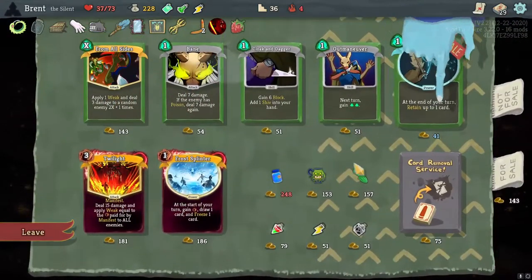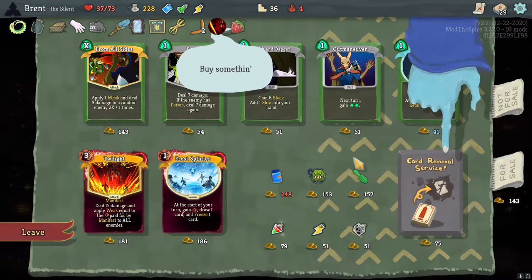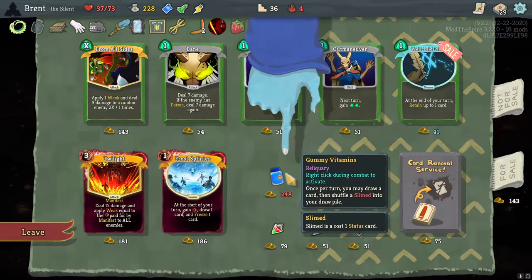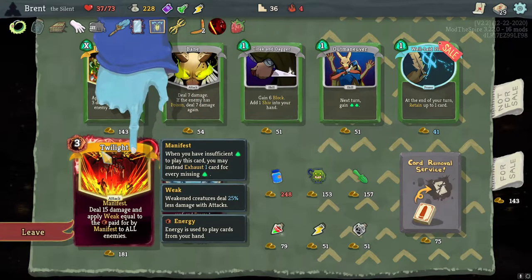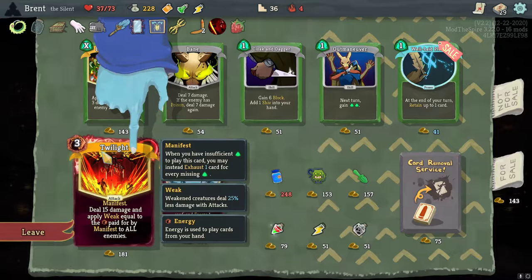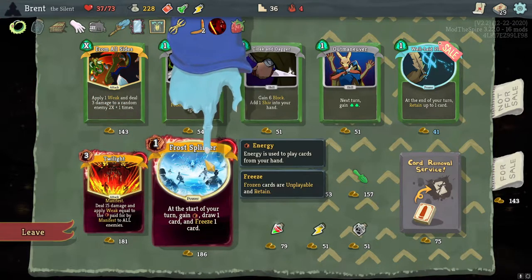Shop stop - the shopkeeper is here and I can fight them again. Interesting card: first time each turn you have 10 cards in hand gain Energy. Auto-upgrade is fine. Manifest from an anime - apply weak equal to the energy paid to all enemies. When you have insufficient energy to play this card you may exhaust one card for every energy missing. Return card: gain one Injury, draw one card, and freeze one card - frozen cards are unplayable but they retain.